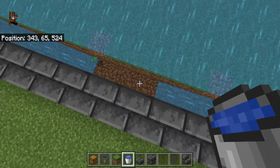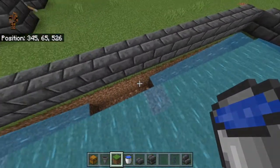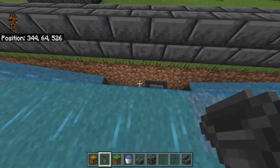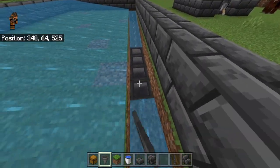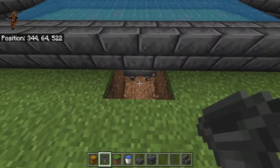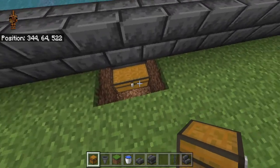You should have four blocks here — go ahead and break all four of them out. Then crouch and place one hopper facing into the dirt and one facing to the adjacent hopper. Come over to the other side, crouch and place one facing to that hopper and one facing to that hopper. Then break two blocks down and two blocks over to reach the two middle hoppers, and place a double chest there.